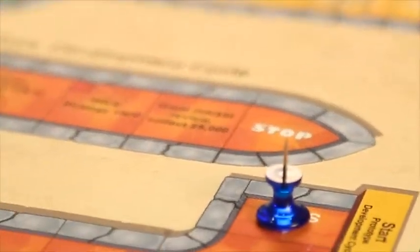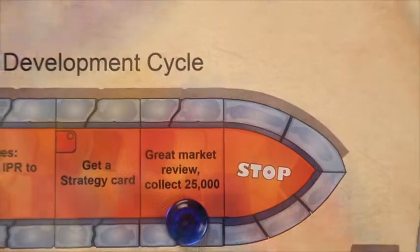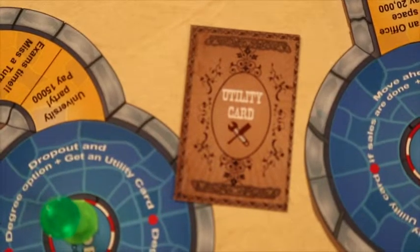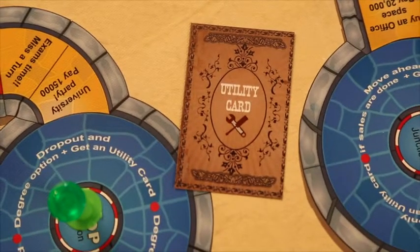Player B gets into the prototype development cycle and starts developing the product, where he faces market reviews, cash burnouts, and happenings such as an employee leaving his company. To enter into any of these cycles, the player has to submit one utility card.